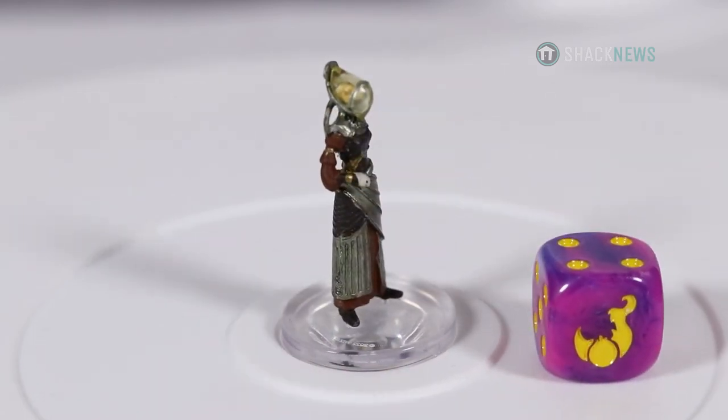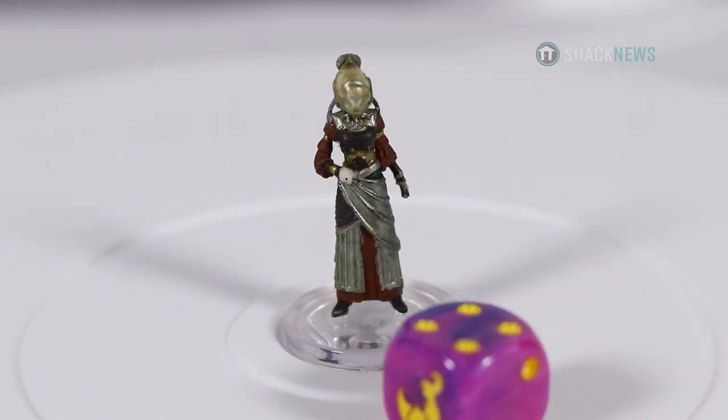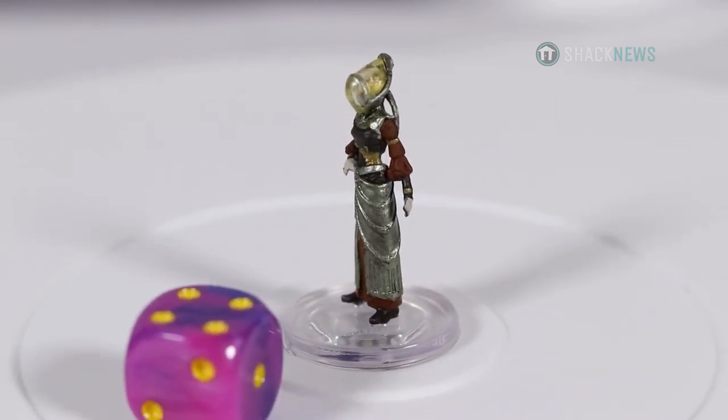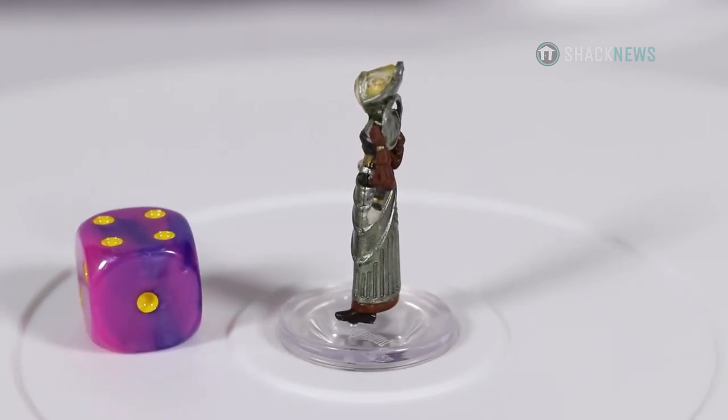This is Princess Exidali — translucent plastic over the head. That's actually really impressive to have translucent covering the head for something this small. A lot of colors going on: silver, grays, reds, browns — a lot of diversity in her color palette.